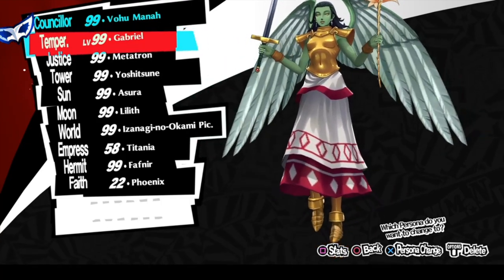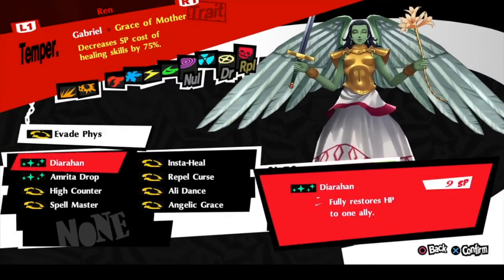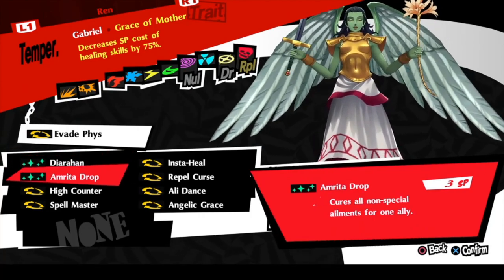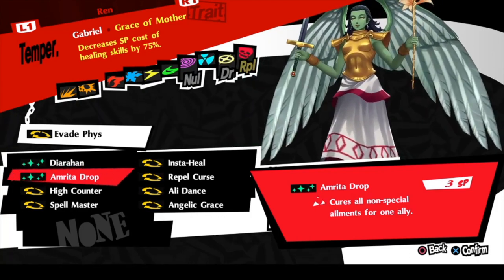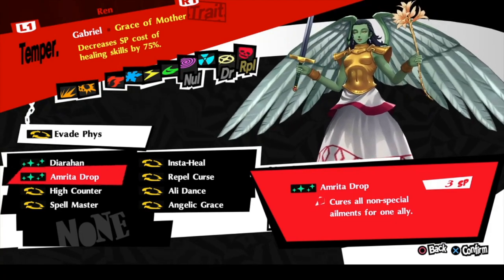Binding isn't a mechanic in this game, so I decided to try to replicate that as best as possible. Let's go ahead and bring up the build screen here real quick. I did go ahead and of course stick with Diarahan, and to kind of replace that getting-rid-of-bind effect, I went ahead and just put Amrita Drop.